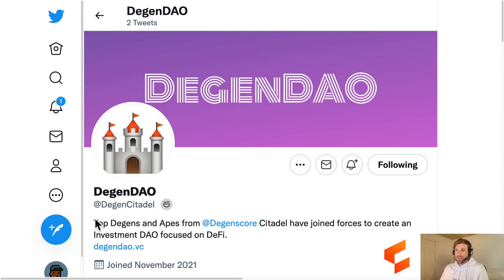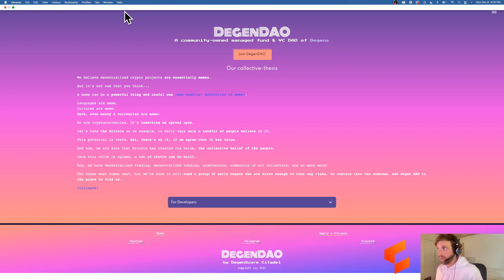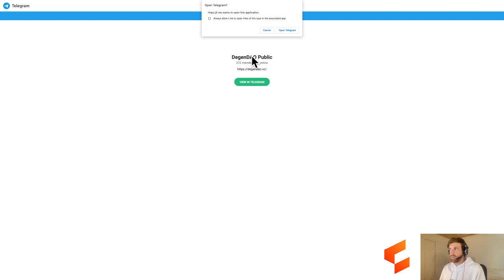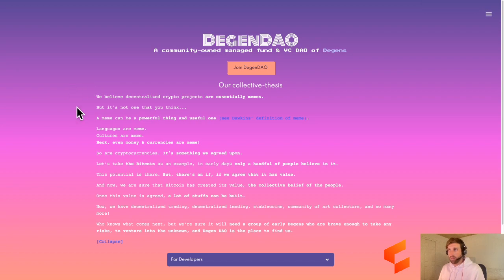Here's DegenDAO. DegenDAO features top Degans and apes from Degen Score Citadel. If you have a Web3 wallet and you've been around a while and haven't played with Degen Score, go and do that - it's a very cool little Web3 wallet analyzer. Some top Degans and apes from there have joined together to create DegenDAO. You can join if you want - I think you may have to submit an application. But essentially they're investing in the meme economy: they believe decentralized crypto projects are essentially memes, and memes can be powerful and useful. And that's DegenDAO.